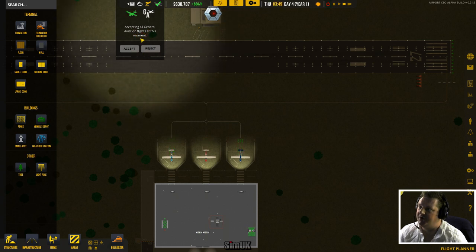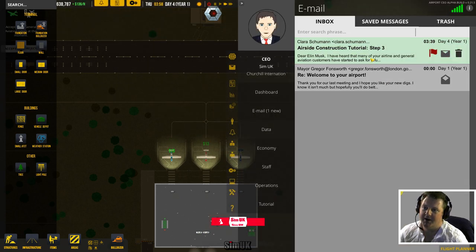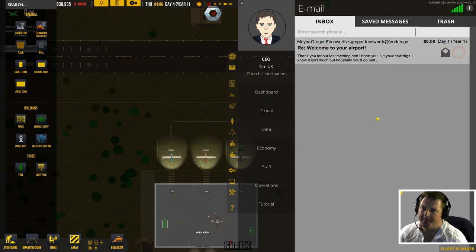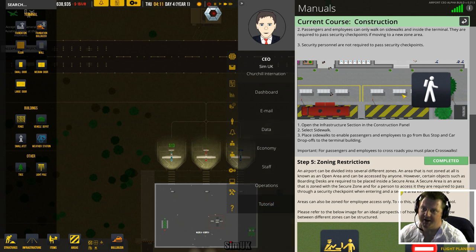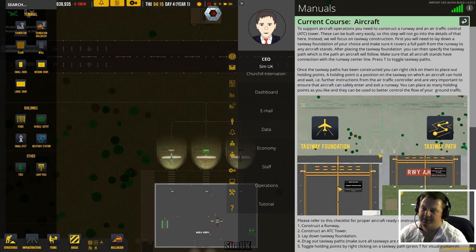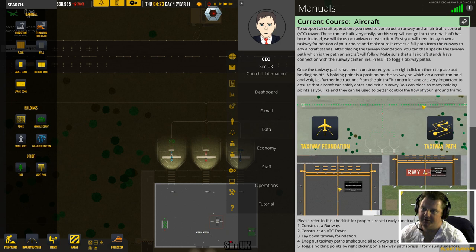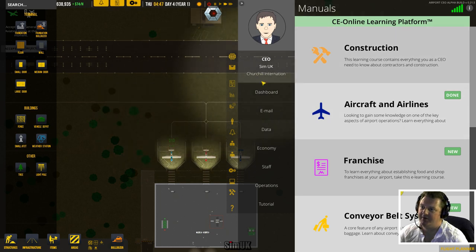The airport is open, I'm getting alerts coming in. We have three general aircraft already landed. Let's check the airside construction tutorial email - step two we have completed: construct a runway, ATC tower, lay down taxi foundations, drag out taxiway paths, toggle holding points by right-clicking on taxiway path, press T for visual guidance. Excellent!